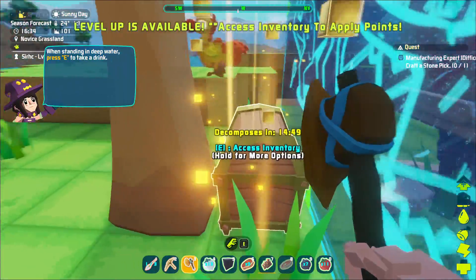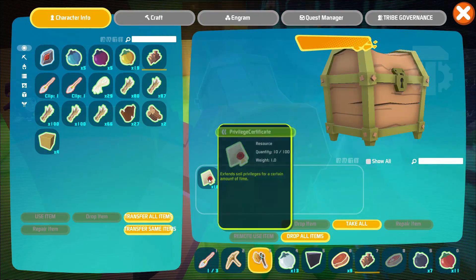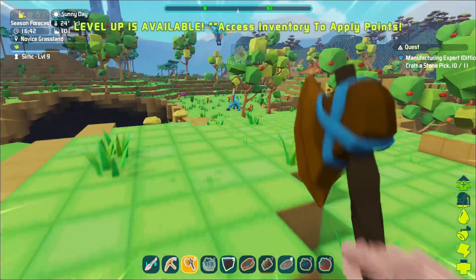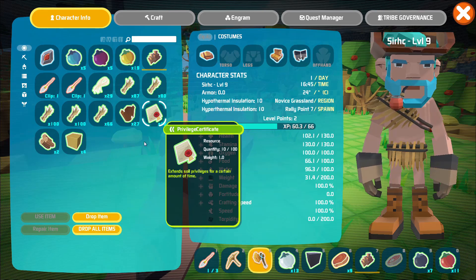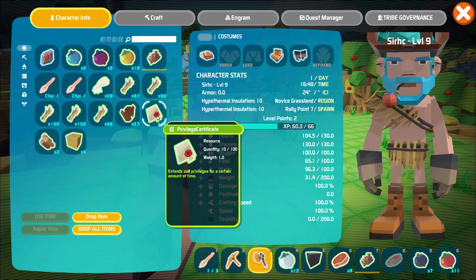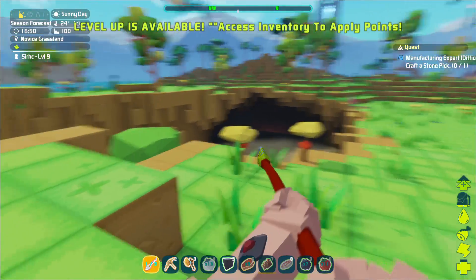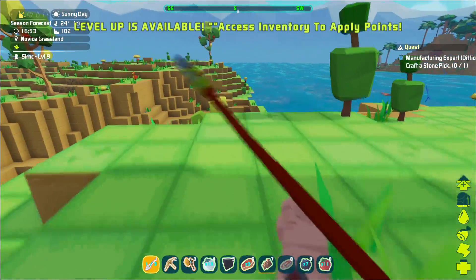You can do a quest every single day, so we can come back tomorrow and there should be a new quest. In here we have a privilege certificate — extend soil privileges for a certain amount of time. I think that's for multiplayer. Kind of a lame reward, but you can get better rewards. Where's our packy? He's down there — okay, nothing dangerous down there.